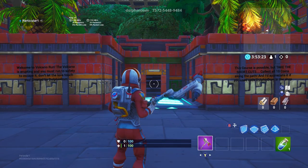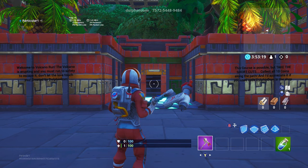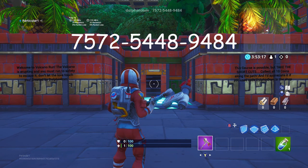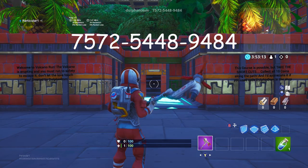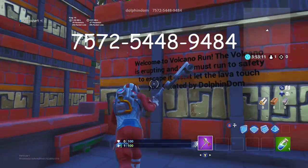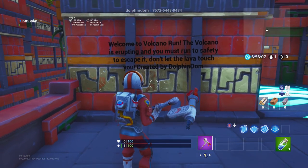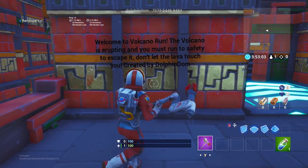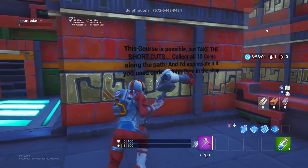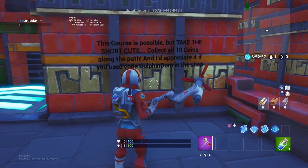Ladies and gentlemen, in this video we'll be attempting the Lava Run in Fortnite Creative. If you want to play this map, you can see the code on screen — created by Dolphin Dom. Be sure to use the support-a-creator code in the item shop. Welcome to Volcano Run: the volcano is erupting and you must run to safety — don't let the lava touch you, created by Dolphin Dom.